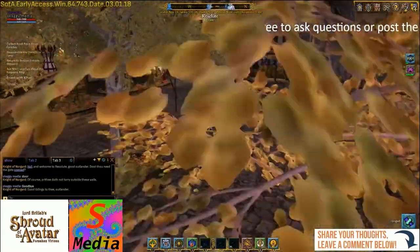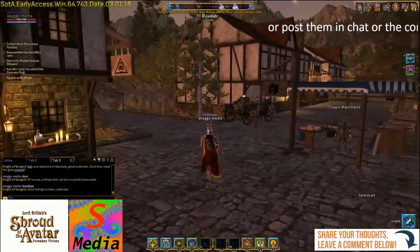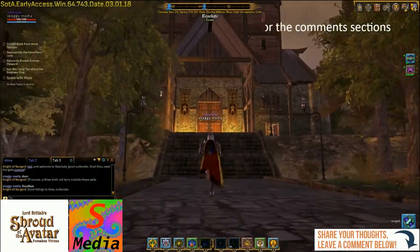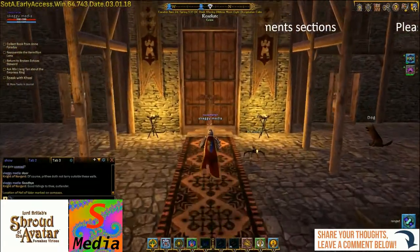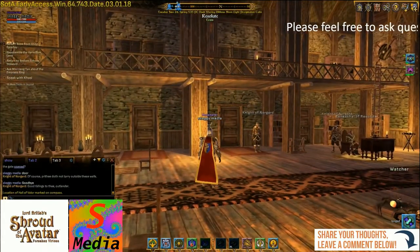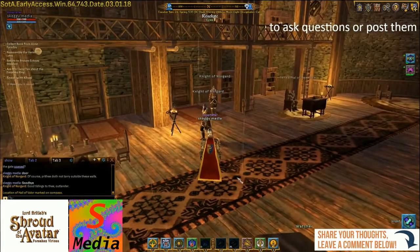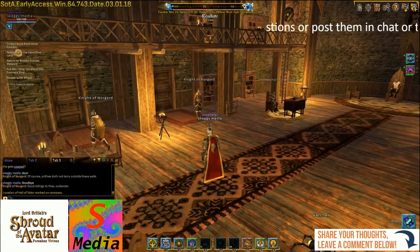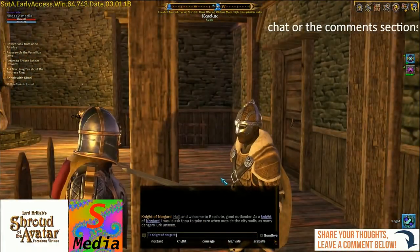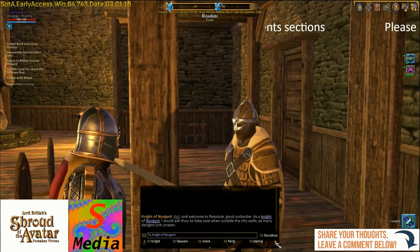We've just got to get through the market. Just up here we've got the new Crown merchant vendors. We just need to go up to the great hall. The person we need to talk to is Anne Faraday — I thought she was up on the top floor. She's a Knight of Norgrad, so let's ask her name.